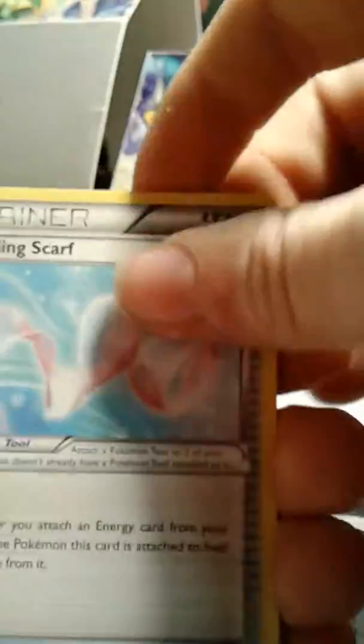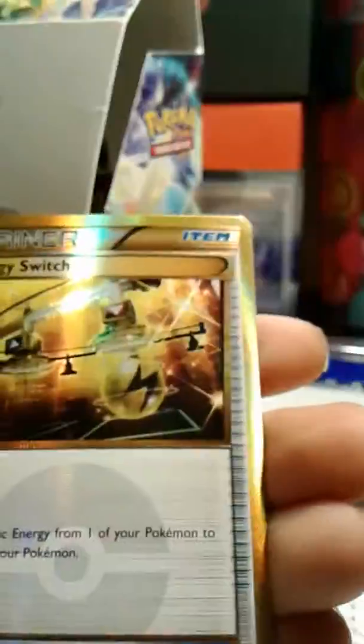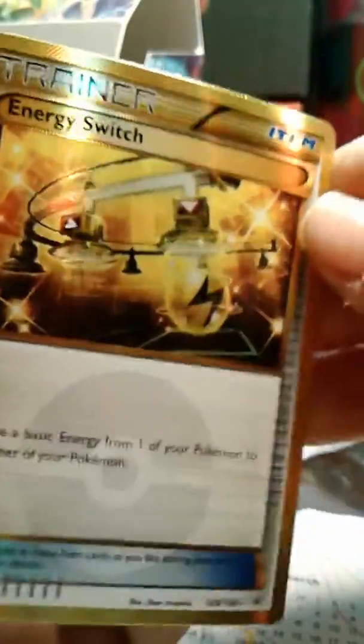I saw something. I saw gold. I saw gold, I saw two. Last pack left, guys. So we got Healing Scarf, Dragonair, Exeggutor, Gliscor, and... Oh! Secret Rare Energy Switch! That gives me both of the Secret Rares from this set too.